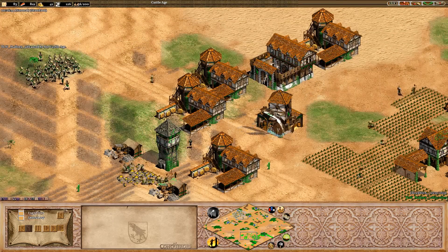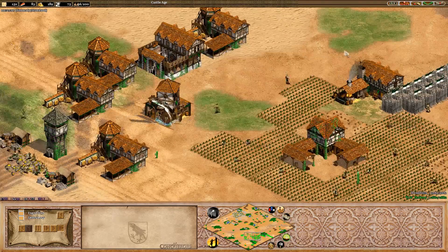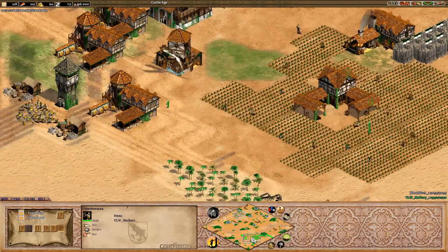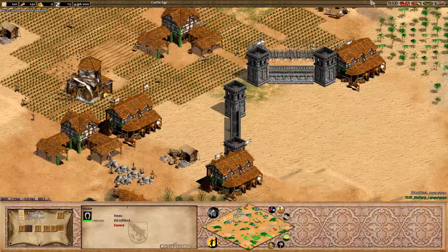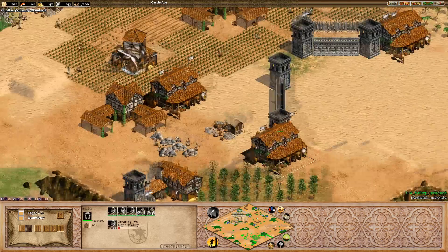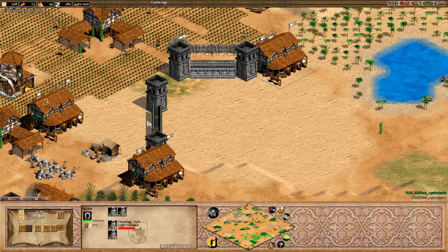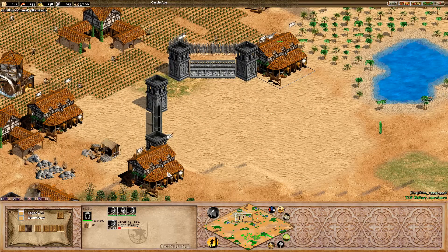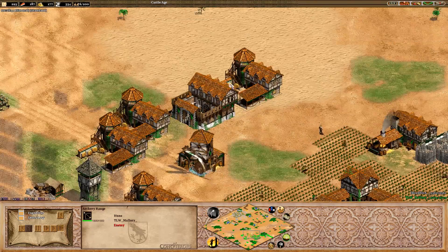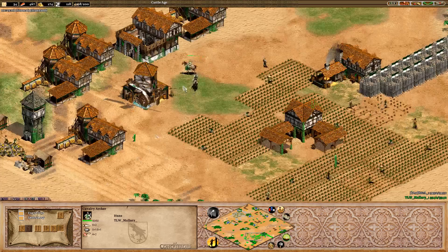Crossbow being done. No elite skirmisher yet. Bodkin has been done. Next one we've got is leather archer armor, then ring I believe. It looks like we're getting quite a few knights out right now for Ibiza. We've got three Light Cavs and two Knights in one stable, four Light Cavs and two Knights in this one, and two Light Cavs with another three being created in this one. So he's definitely going very, very hard in the way of cavalry. And we are getting Cavalry Archers definitely from Malloroy.